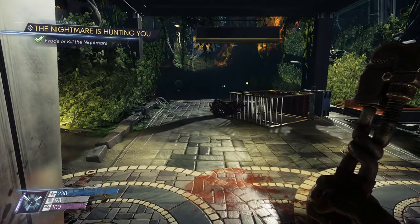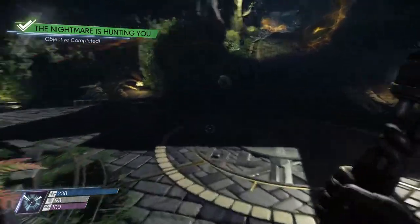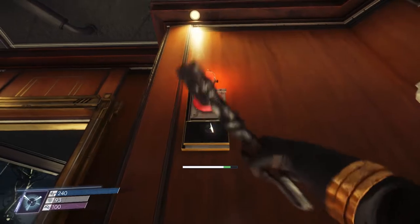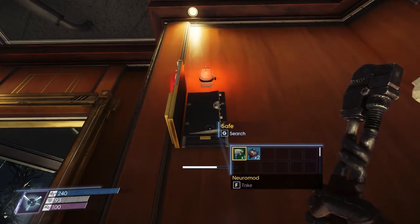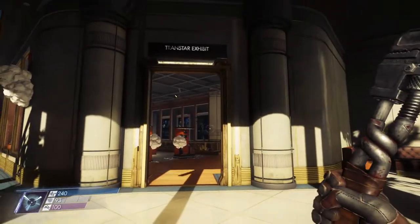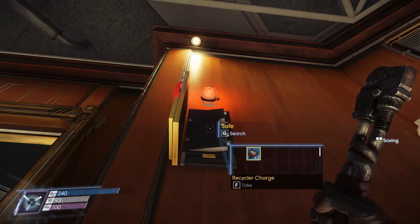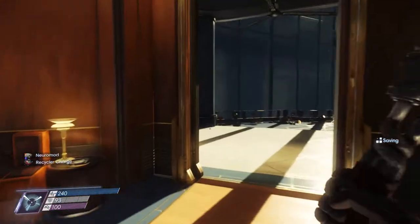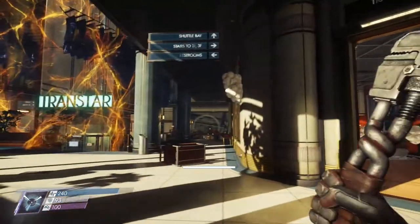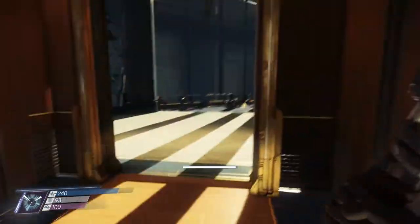Here's another one. This is back in the lobby, in the Transtar exhibit. I noticed this one has a light over it. Maybe the ones you can use have a light over them, and the ones that don't, you can't use? I don't remember if the others had a light over them, but definitely worth checking.